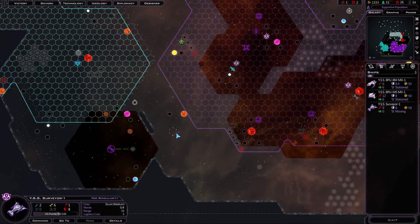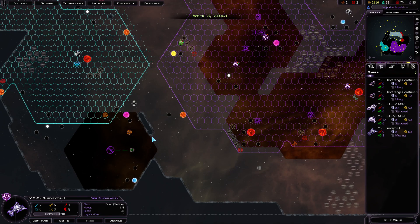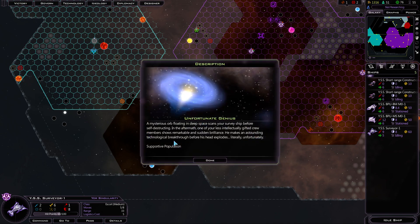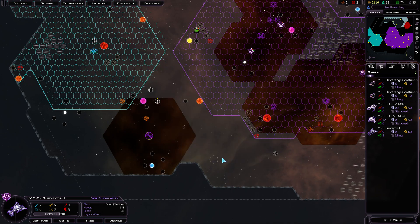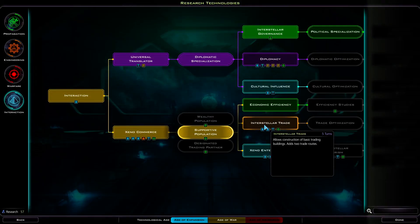Let's go check out our artifact. We've got to enter a turn. Supportive population — two turns to go. That morale boost will be quite nice. Unfortunate genius. Supportive population. Cool. Apparently we have supportive population now. Morale plus four.